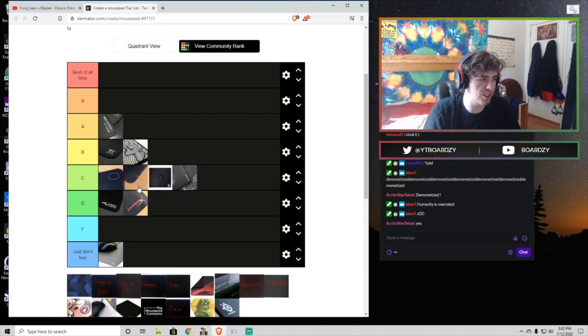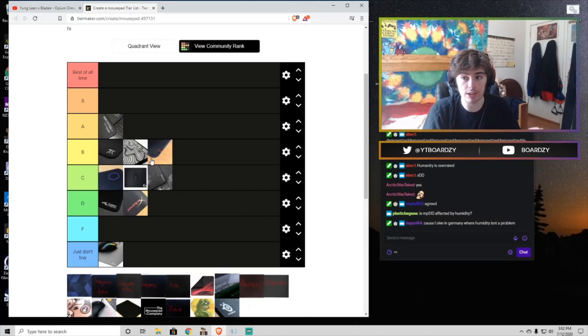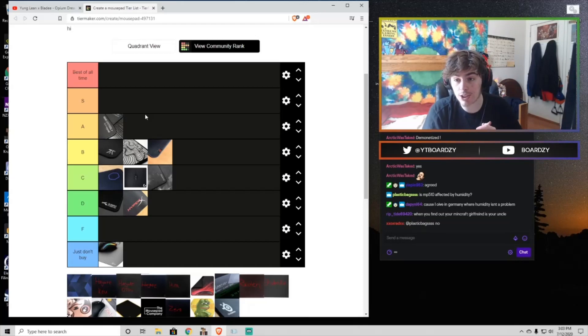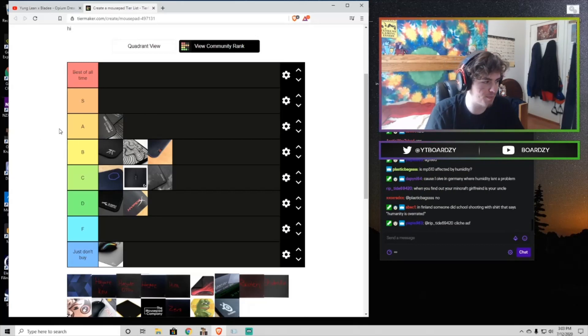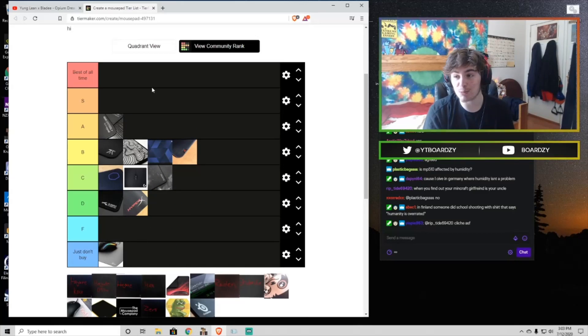Now we have the Zowie GSR — I'm going to put this in the B tier. This might surprise a lot of people, but for what it is, it's really good. This is the niche pad for Kovacs players and people who have a fetish for mud pads. If you're really into getting high scores on Kovacs, get the GSR. For people who really like slow mud pads, it's the best version of that available. For me it's agonizing to even think about, but some people dig it.